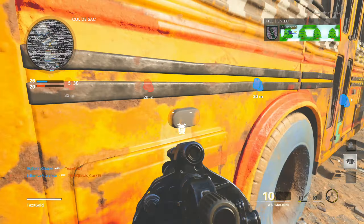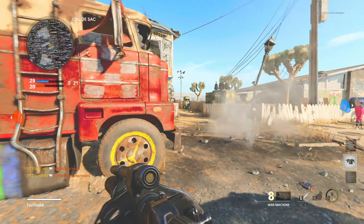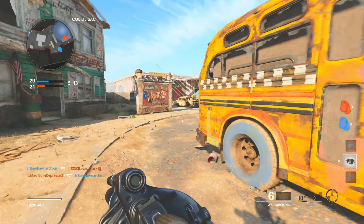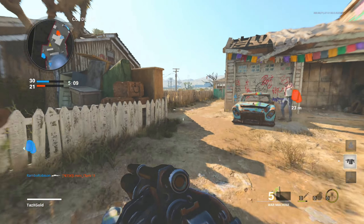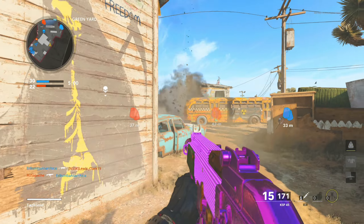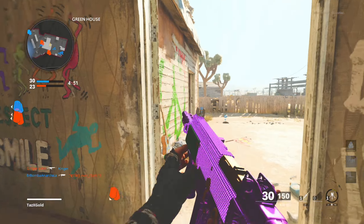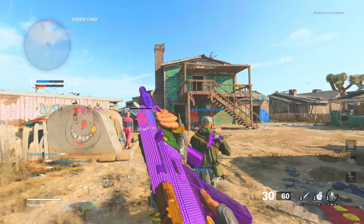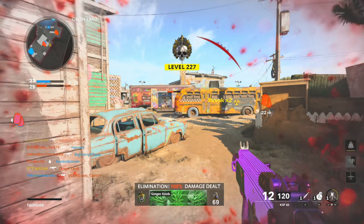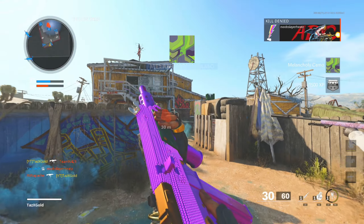For killstreaks I use UAV, war machine, and harp — there's just nothing better in the game. New killstreaks like the death machine have been added but aren't the greatest. A lot of people have been running air patrol, so bear that in mind. Personally, UAV, war machine, and harp is the best nuclear setup in my opinion, though air patrol is also a good option given team balancing issues.